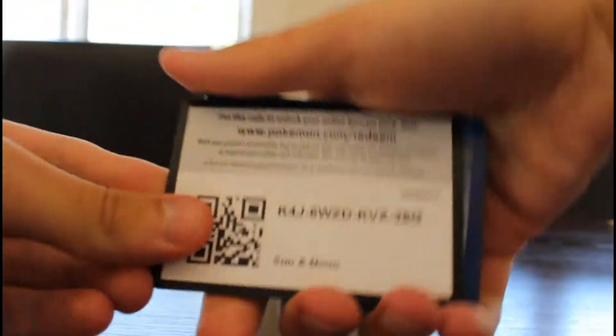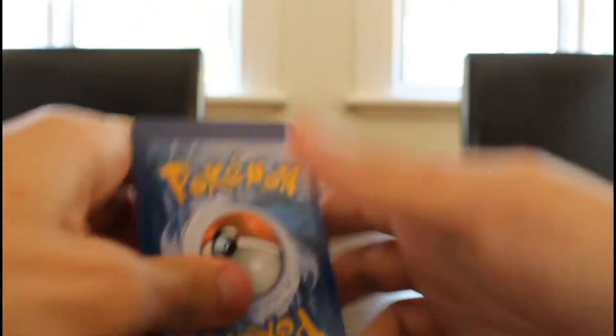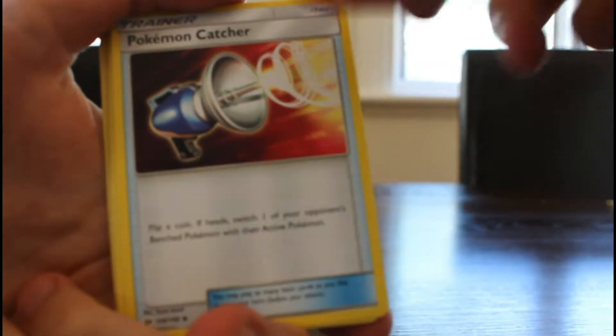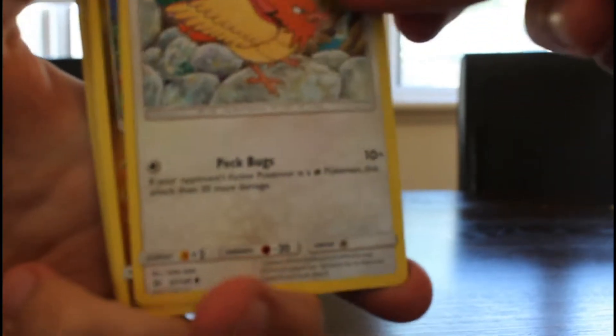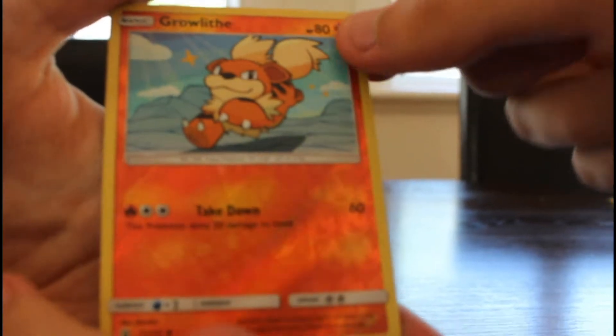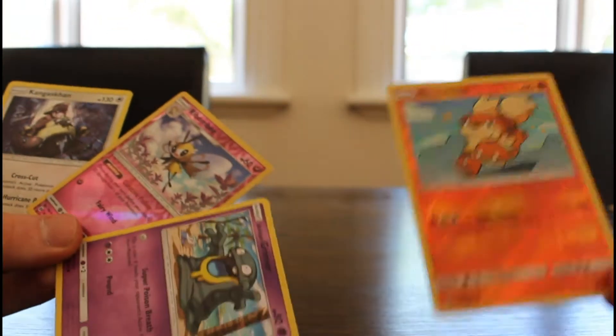Now it is Alex's turn. He opens his Moon pack, grabs the code, and gets three to the back. We've got a Tauros Cat, a Metapod, a Pokémon Catcher, a Psyduck, Spearow, Dratini — nice! A Cutiefly, Chinchou, a Growlithe — that looks cute and shiny. And a Lanturn. Another Darkness Energy. Looking at the cards, we think the Growlithe is pretty cool, but Dratini is awesome. We'll call that one a draw — Dratini wins it slightly.